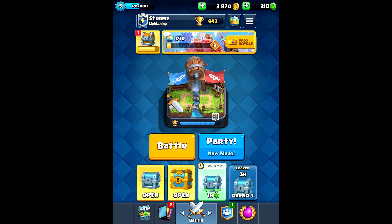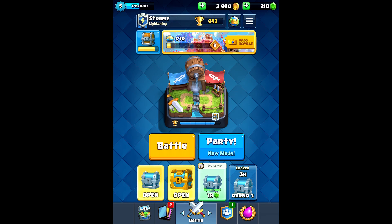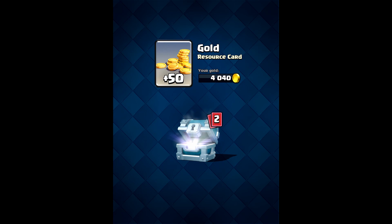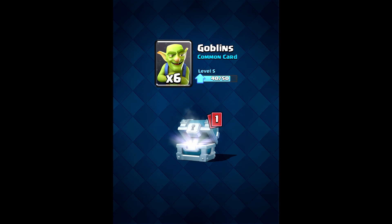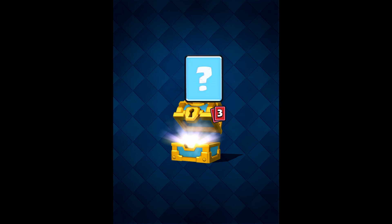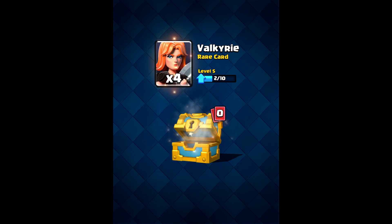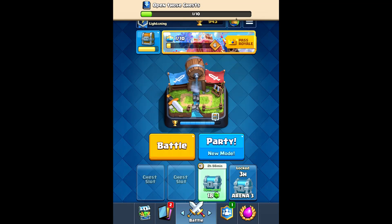Hey guys, this is MindStormer, I'm back for another day and another episode. Today we're going to be doing some more battles, checking out some more modes, and collecting some chests. Let's get back into it and collect our reward — 120 gold, not too shabby. Silver chest got 50 gold, six goblins, one musketeer, 210 gold, one cannon, three arrows, six barbarians, and four valkyrie. Pretty big haul.